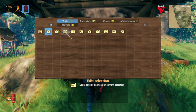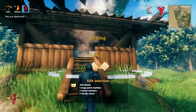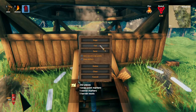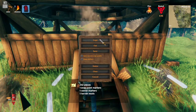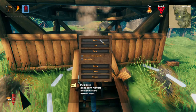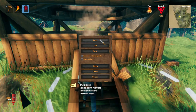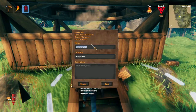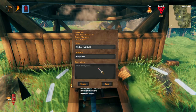That means when we click on 'Edit Selection,' we'll now be able to save this whole structure. If we click anywhere, we can copy it, cut it, save it, delete it, clear it, etc. If you copy it, it saves temporarily, but when you leave Valheim it gets rid of the file. Same thing with cutting, except cutting actually removes the item from the world. What we're going to do is save it.